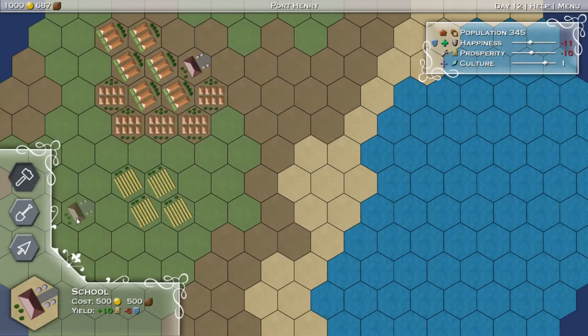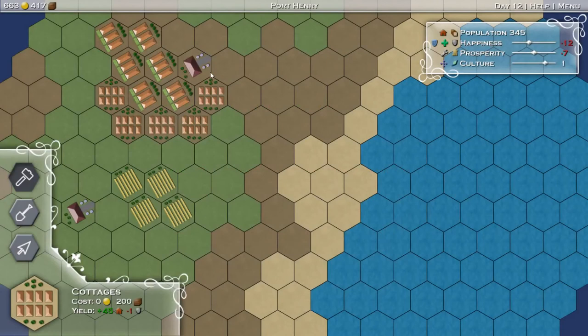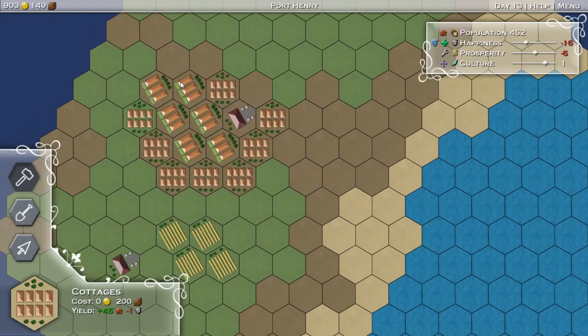We will do another school though, over here for the farm kids. That'll slowly eke the prosperity up. We just need more population, I think. We should just focus on that. So let's get some cottages out here. Then we should just focus on population now for a while. Our happiness is not very good.